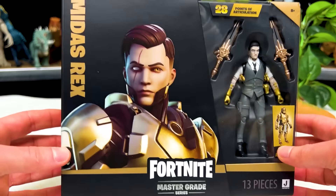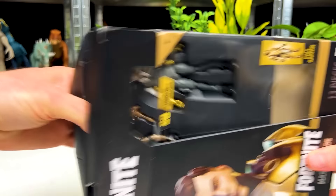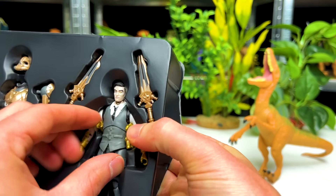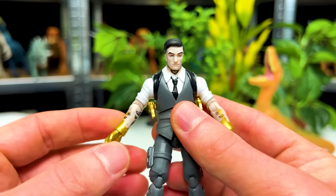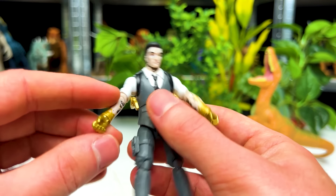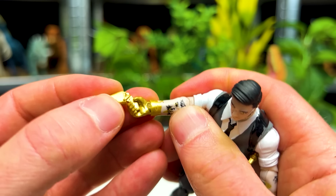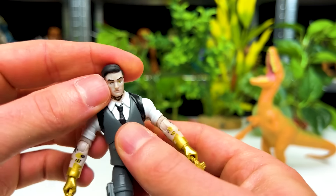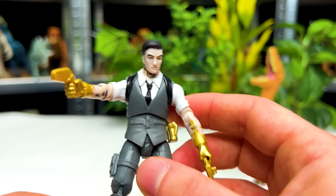This is the Master Grade Midas Rex figure, and it comes with all of the full armor. For this first dinosaur, let's only grab the Midas Rex figurine itself. This figure is way more detailed and articulate than the other Fortnite figures we've seen in this video — even though it is a whole lot smaller, it is a lot more detailed. You can even remove the guns on his side and put them in his hand, so they're usable. And you can even move his torso side to side and up and down, as well as his head, arms, elbows, legs, knees, and ankles. This is a pretty cool figure.